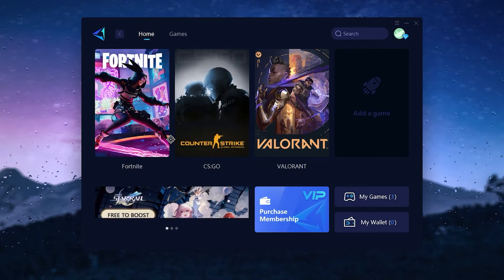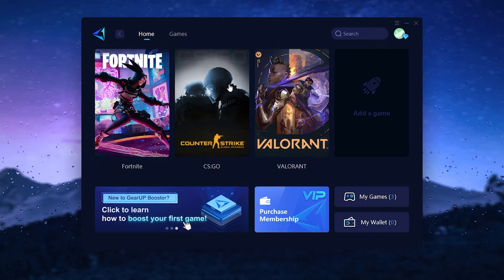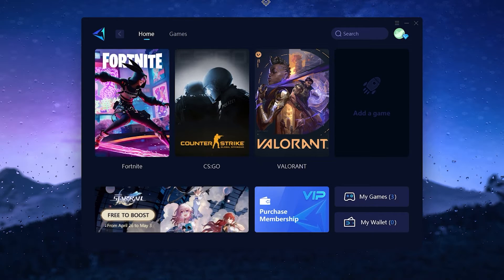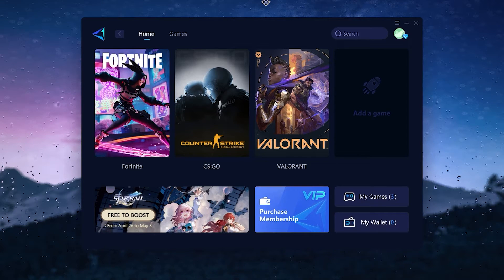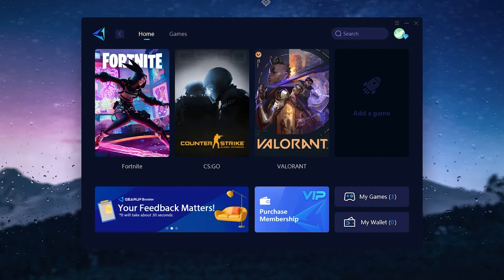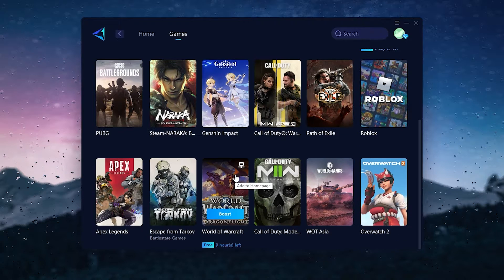Once you install it, you will find the exe or launcher file. Open up the application and you will see the interface. You need to create an account using your Google, Facebook, or Twitter ID. Once you create the account, you can use this application for a three-day free trial completely free. If you want to upgrade it after that, this is one of the best tools for making your ping more stable and getting the lowest possible ping in your region.